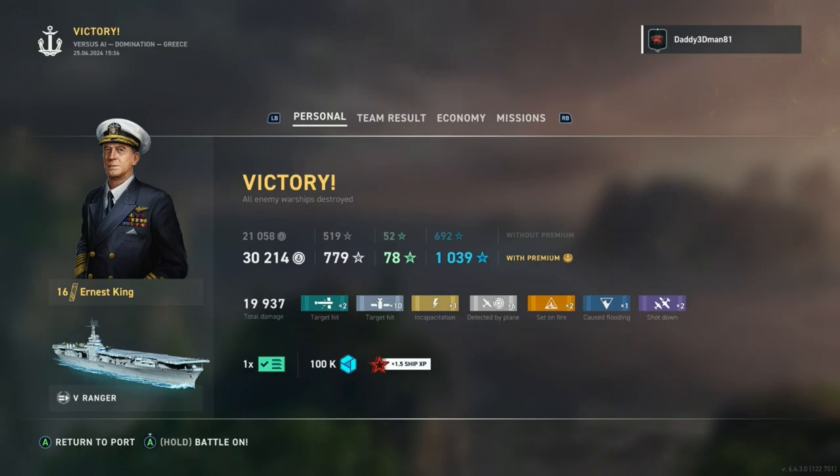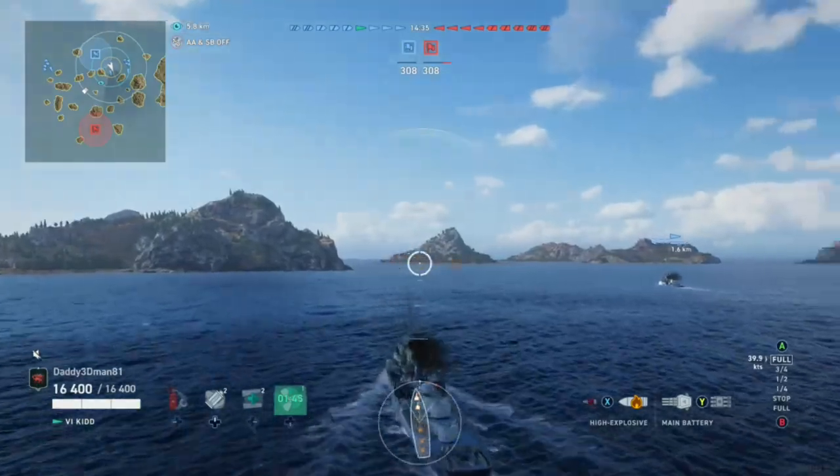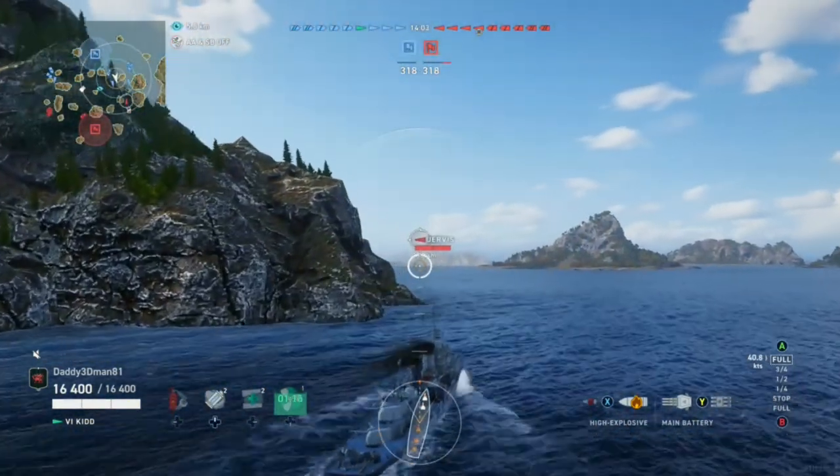As a carrier player, often finding myself in these AI battles, it's hard to get kills because everybody's easy to kill or your team is very effective. Most of the computer is easy to kill. But there have been times I've gotten completely overwhelmed by the enemy team - if they know how to coordinate and break through on one side, it can happen even with AI. So I'm often worried about my carrier's position despite it being supposed to be an easy battle.